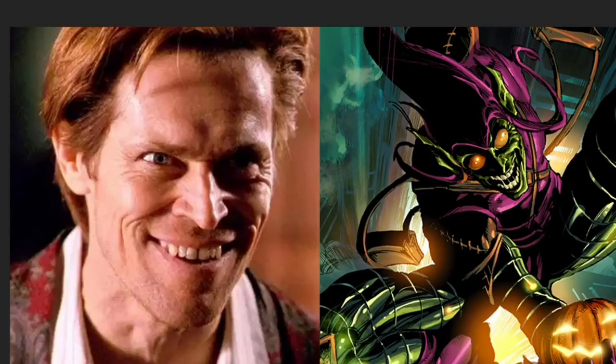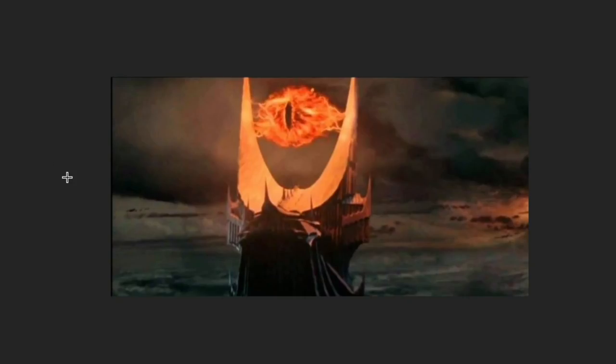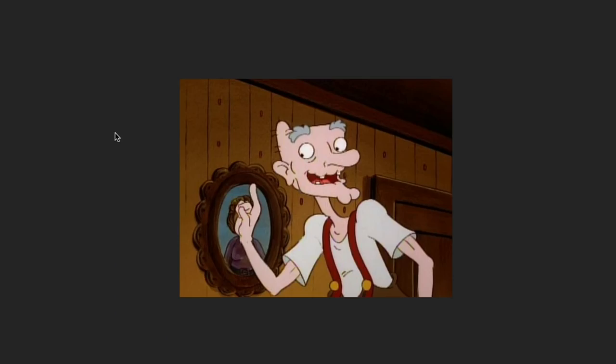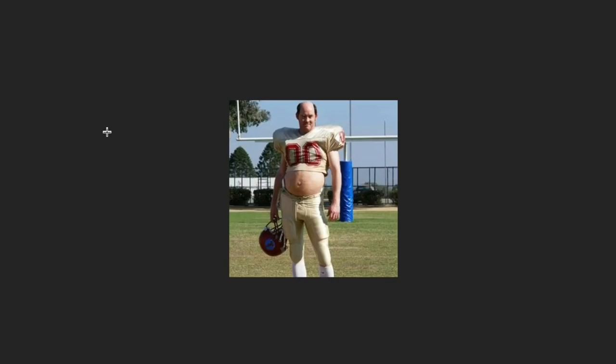Then we have the flex bone. Why? Because you can't tell me this does not look like Paul Johnson. If Paul Johnson was a Marvel villain, he would be the Green Goblin. Of course, you've got the power I — I don't need to explain this. You've got the run and shoot, the single wing, and of course you have the wing T. So let's go to the tier list.